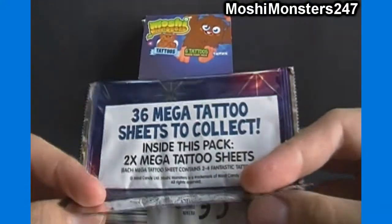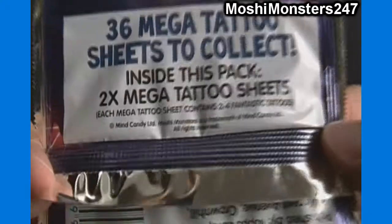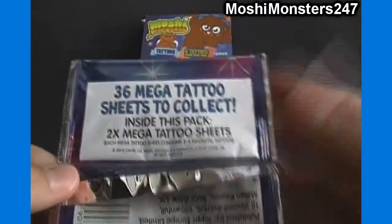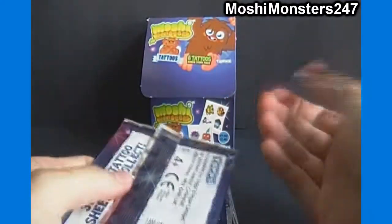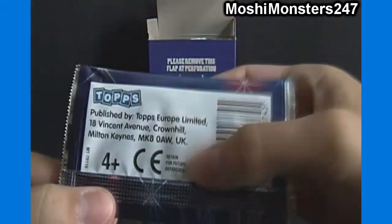So you can see here there are 36 mega tattoo sheets to collect, and inside this pack there are 2 mega tattoo sheets. Each mega tattoo sheet contains 2 to 4 fantastic tattoos. Since it says you get 6 tattoos in every packet, I'm guessing in every pack you get 1 sheet with 2 and another sheet with 4. Perhaps one of the sheets will have a code on it, so you get 1 code per pack. This is published by Topps.